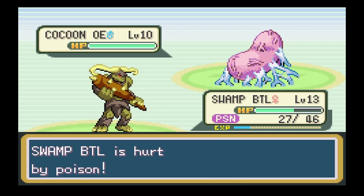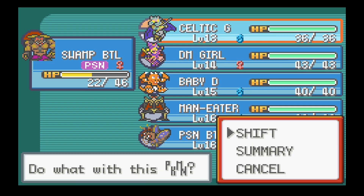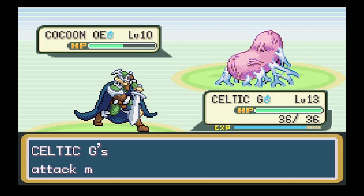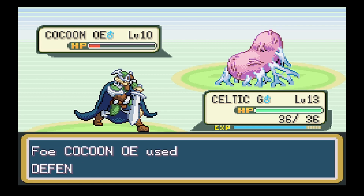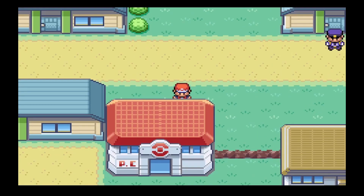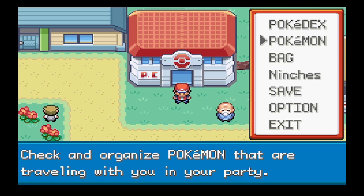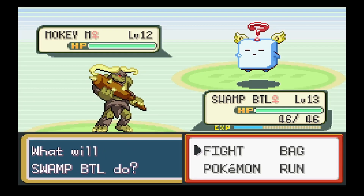That poison is starting to worry me though. We're going to switch into Celtic Guardian since this cocoon can't do anything to us - just repeatedly tackle it. Celtic Guardian is starting to fall behind in levels, but it's got plenty of HP. Poison Butterfly is still basically the only way we have to defeat some of the more scary Pokemon.